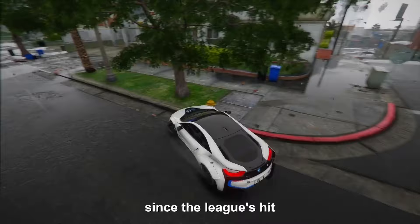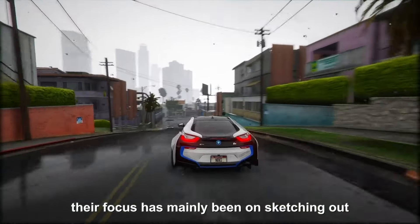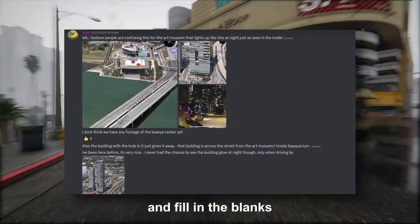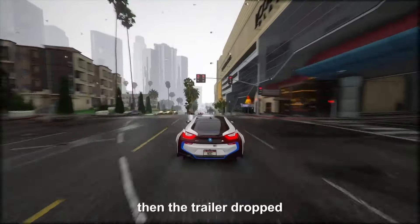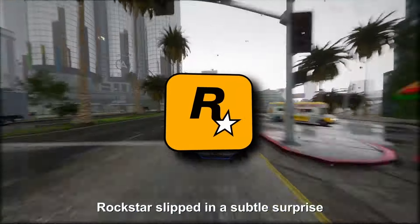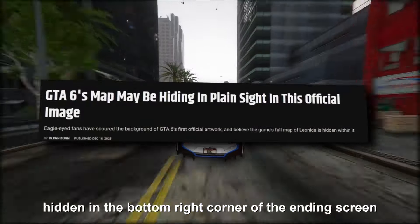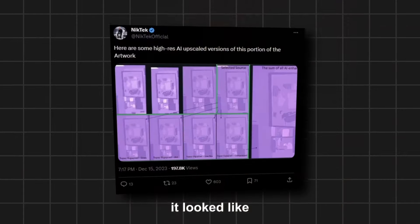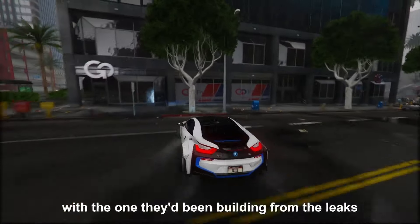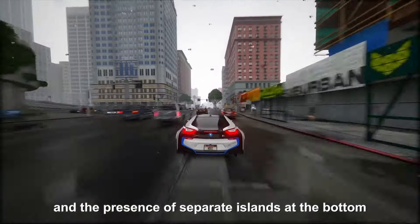Since the leaks hit, the GTA community has been working tirelessly to piece together the game's map, focusing mainly on sketching out cities, towns, and key landmarks. Then the trailer dropped, and among all the fast cars and flashy scenes, Rockstar slipped in a subtle surprise — someone spotted a tiny image hidden in the bottom right corner of the ending screen that looked like a map snippet. The community put on their magnifying glasses and compared this mysterious map with the one they'd been building from the leaks. There were some similarities, especially the layout of the right side and the presence of separate islands at the bottom surrounded by water, but the image was pixelated to the max, making confirmation nearly impossible.